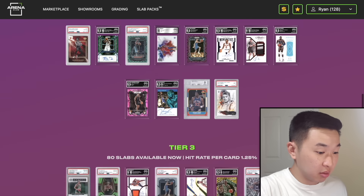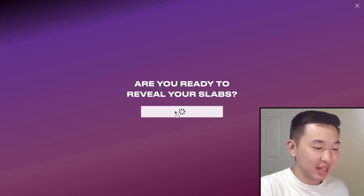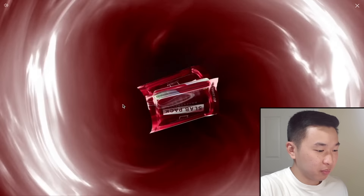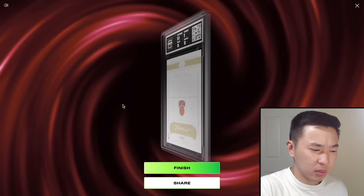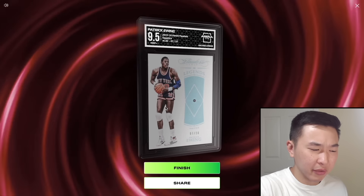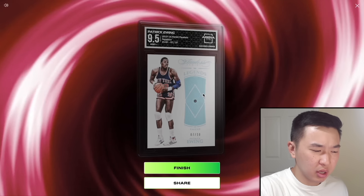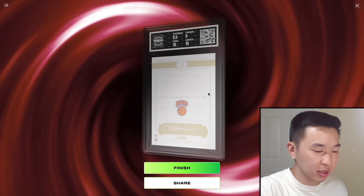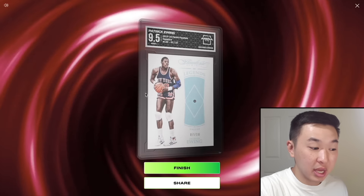Here's everything we can hit. Open slap pack — I've hit all tiers except for grail. Obviously it's the hardest one, but I've seen so many grails hit. I've been so close. One day it'll be me. Ruby — 7 of 10. Patrick Ewing 1995 Flawless Diamond. That's a nice card. I'd imagine it's probably a Tier 3, but those are nice cards. I like Patrick Ewing. Not a grail, nothing too crazy, just solid. I'll take that. We'll open some more and hopefully get better.